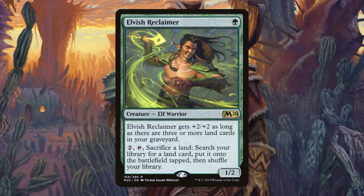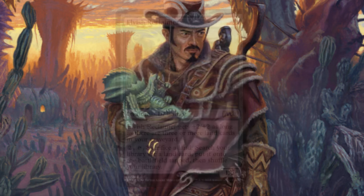Elvish Reclaimer is very useful early game. We drop him turn one, he starts sacrificing our basic lands, getting those deserts on the battlefield, and reducing our commander's cost at the same time. If you're looking for an upgrade, this is probably one of the best ones.